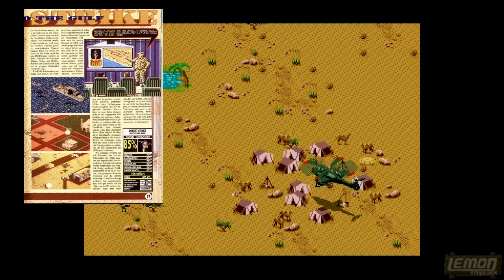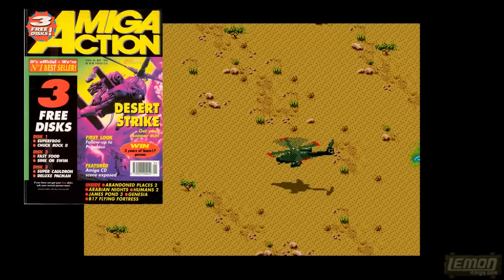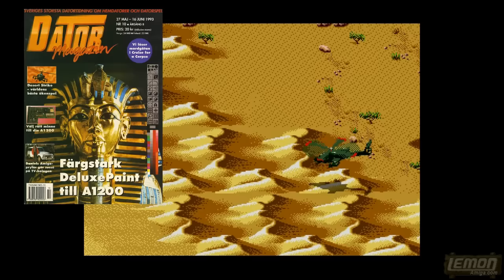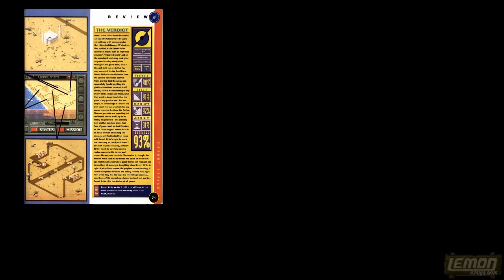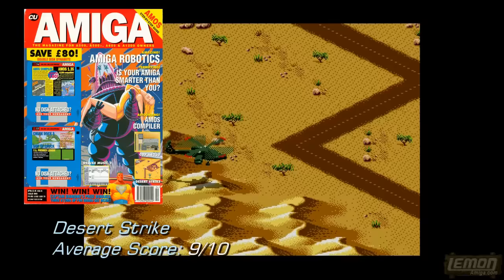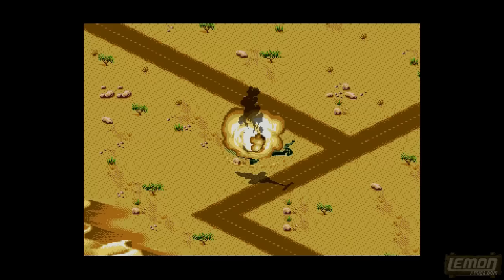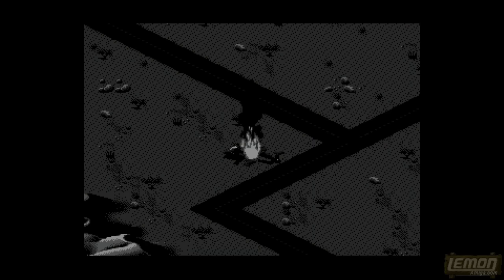Moving on to the scores: Amiga Magazine gave Desert Strike 80%, the Lemon Amiga gang gave it currently 83%, Amiga Joker gave it 85%, Amiga Format gave it 87%, Amiga Action gave it 90%, CMVG and Amiga Power gave it 92%, Datone Magazine gave it 94%, Akar gave it 95%, Amiga Computing gave it 93%, and The One gave it 93%. All of those scores combined give this 9 out of 10.